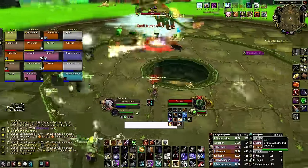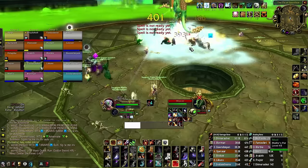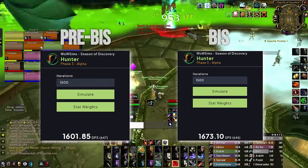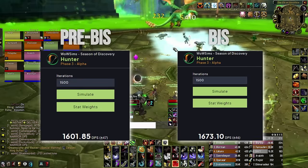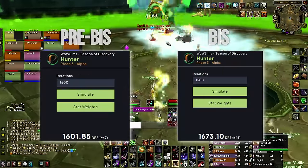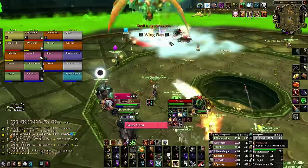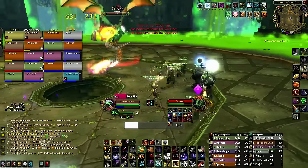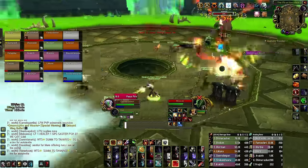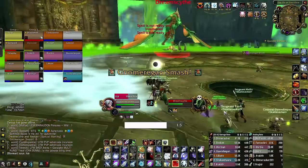Hunters in this phase have both the advantage and disadvantage, depending on how you're looking at it, of having their pre-bis and full bis performing somewhat similarly. By having full best in slot, you'll only gain about 60 DPS assuming you have all buffs and world buffs compared to the pre-bis set. Spell power was also significantly nerfed in phase 3 due to Blizzard fixing the double dipping interaction Serpent Sting had with Chimera Shot, so we use way less spell power than we would in phase 2.